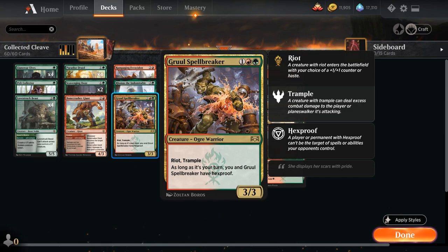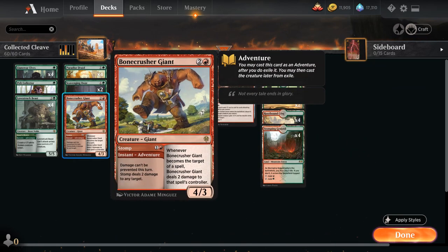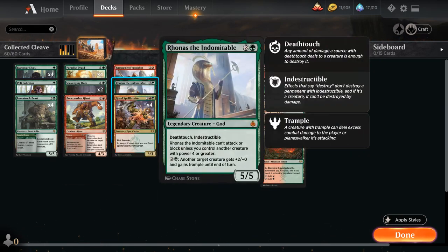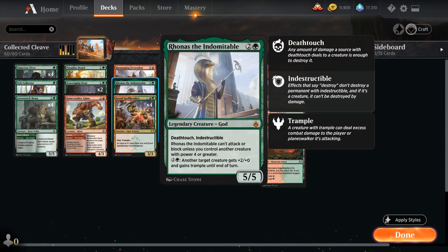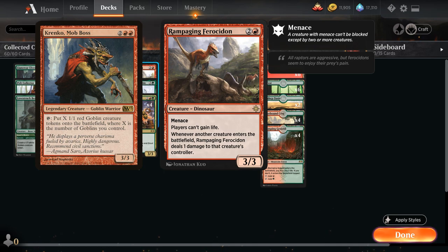From Amonkhet Remastered we have two copies of Rhonas the Indomitable, a 3-mana 5/5 legendary God with Deathtouch and Indestructible, but Rhonas can't attack or block unless we control another creature with power 4 or greater. There's no shortage of those between Spellbreaker, Giant, and Beast. Rhonas can also enable himself — for 2G, a target creature gets +2/+0 and Trample until end of turn. We also have two copies of Rampaging Ferocidon, a 3-mana 3/3 dinosaur with Menace, preventing players from gaining life, and dealing 1 damage to a creature's controller whenever another creature enters the battlefield — great against life gain, token, and Goblin decks.